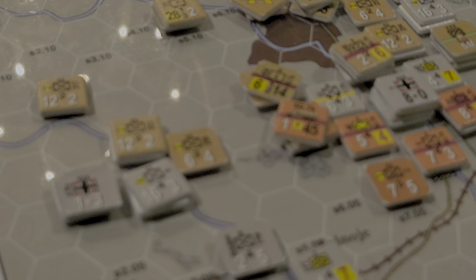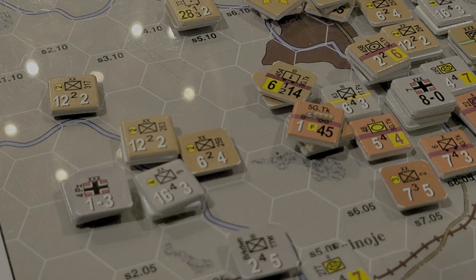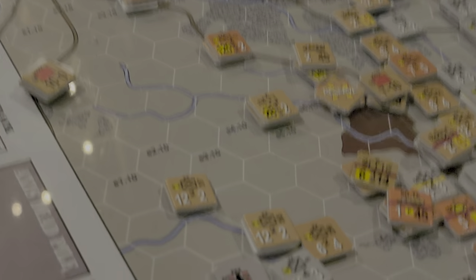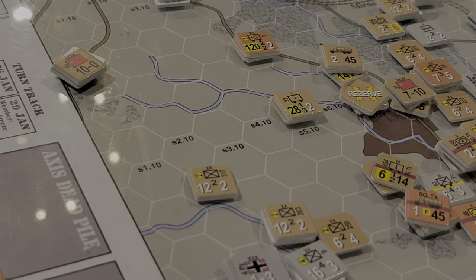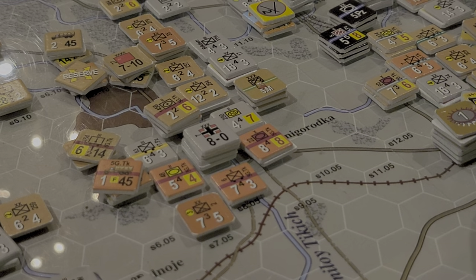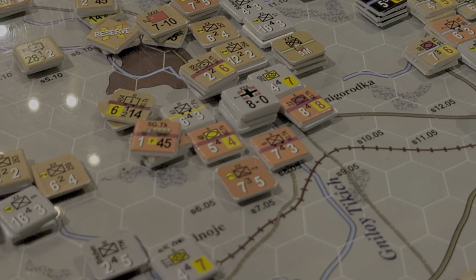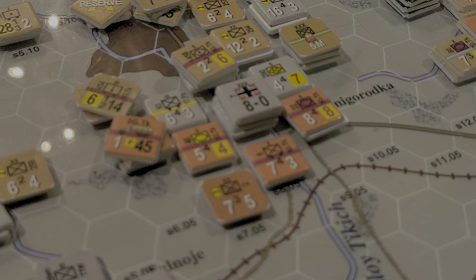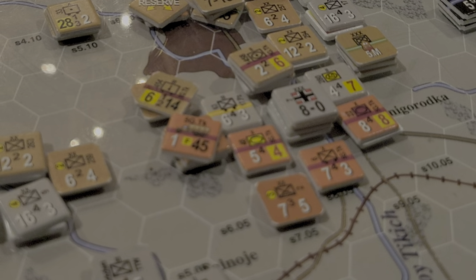We could potentially come in here and push up this angle, really try and drive and maybe cut supply off. But you're probably not going to do that - what you're going to do is reinforce this area here and try and build another line somewhere. I feel like that would be interesting to do.